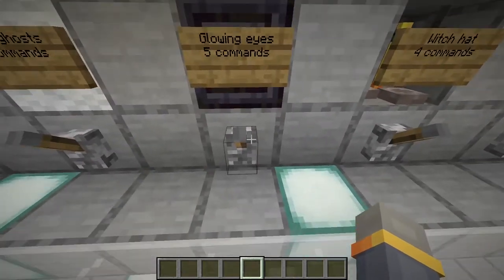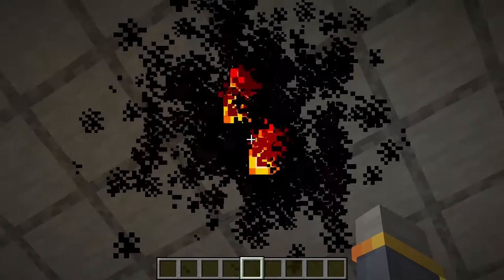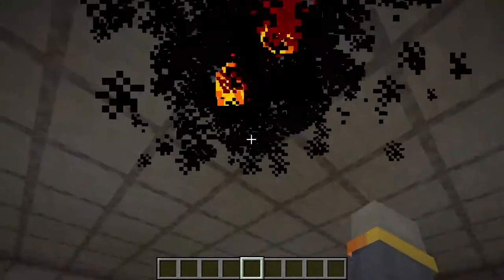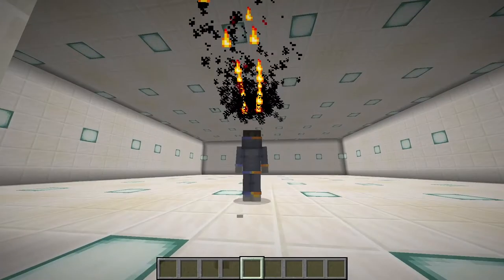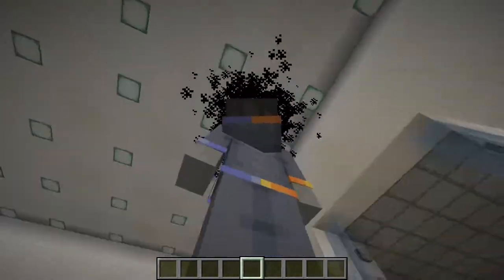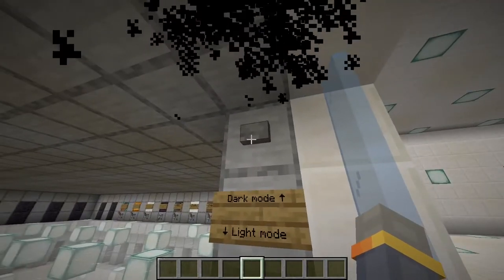Let's turn on these glowing eyes. If we look up, there's this thing which is basically like a black cloud, and there are eyes glowing with kind of like a fire particle plus a red particle. If we go over here, it doesn't look as cool since it's kind of a black portal, but it looks especially cool if we turn on dark mode here.